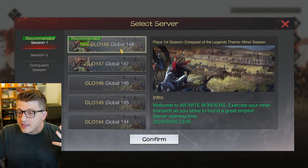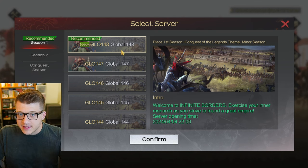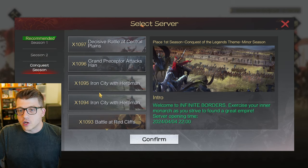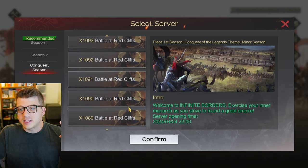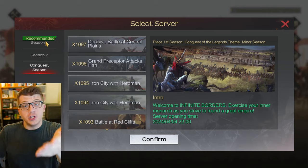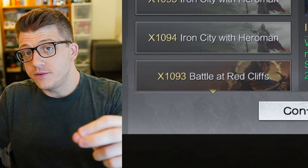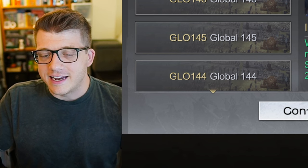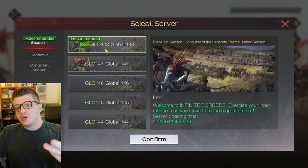When you start the game you can choose your server. It recommends going into the newest global server, which makes the most sense. You can also see servers in season two and conquest seasons. There are different kinds of conquest seasons - the newest one is called 'All Trades Contention,' which apparently includes professions, which is not something I've ever seen in a city builder game before.